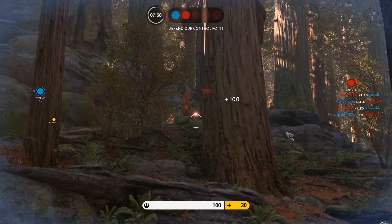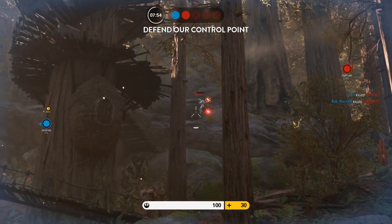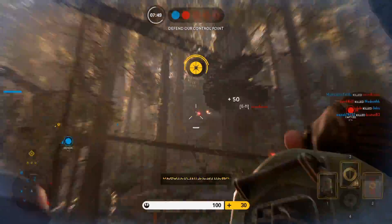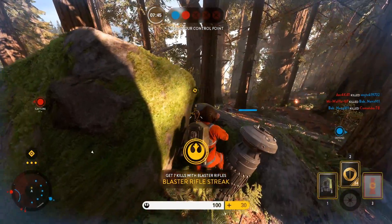Roddy will constantly heal you and keep you alive until you really need to get out of there — this is why you have the jetpack and personal shield. If they push your position you can just take your personal shield, jetpack out of there, and get away from those EE-4s because they will kill you so fast.